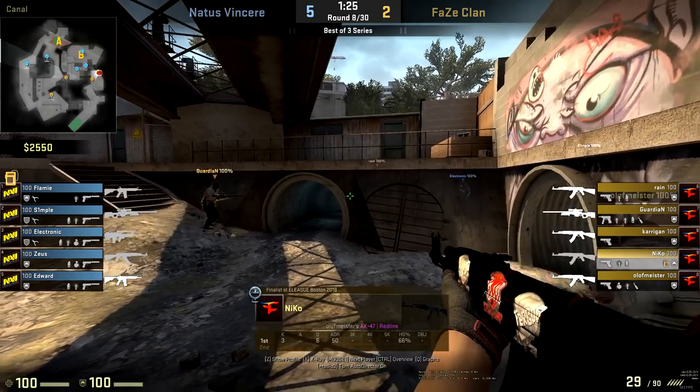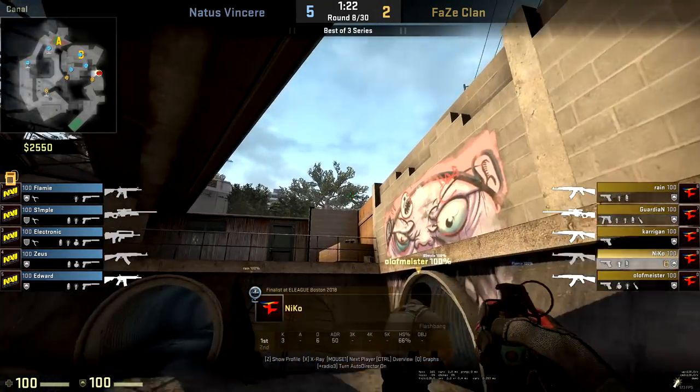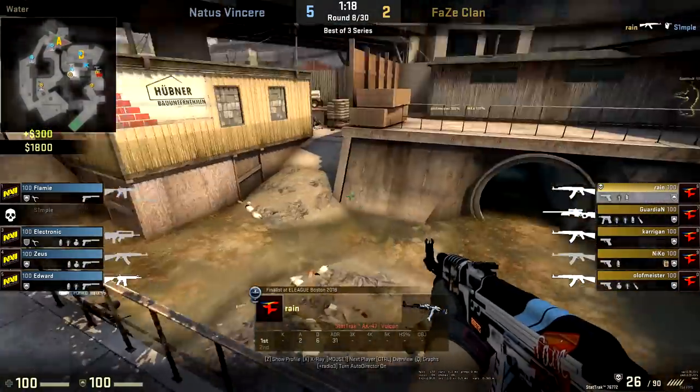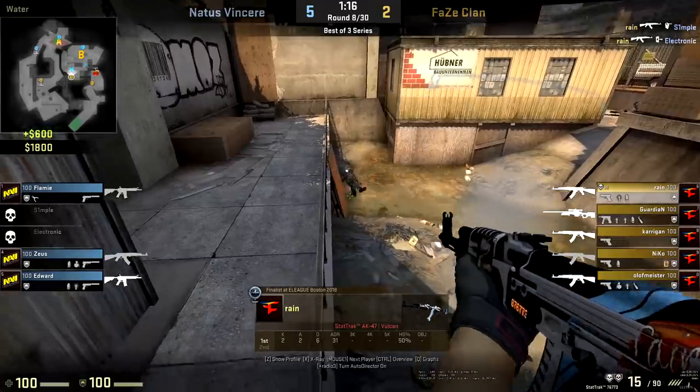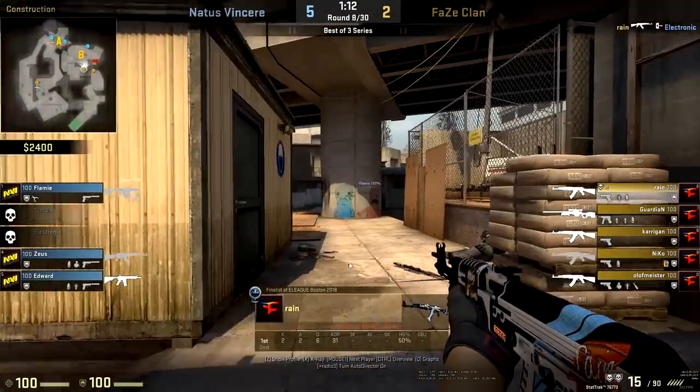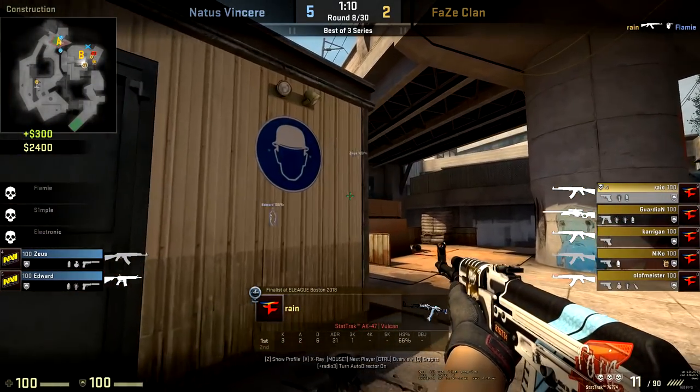The round is open for business. Rain has great awareness of what angles are open to him — locking down these shots with great headshots. A great flash from Niko, very simple over the top, knows it's going to get anyone holding from short. Rain bursts out with two nice entries — a really great, simple take to punish short control from the CTs.